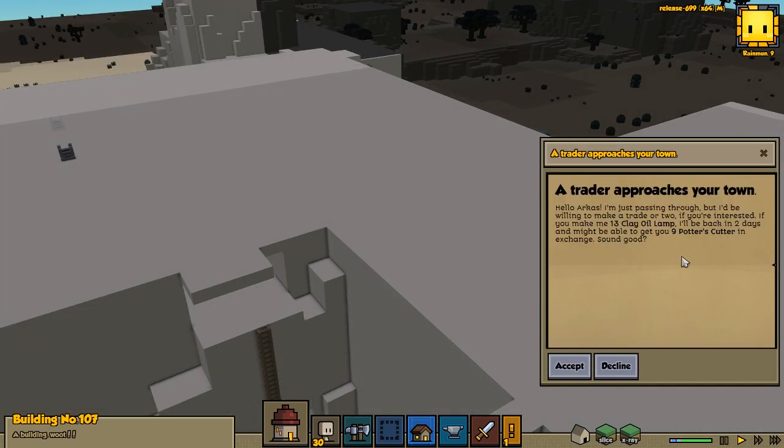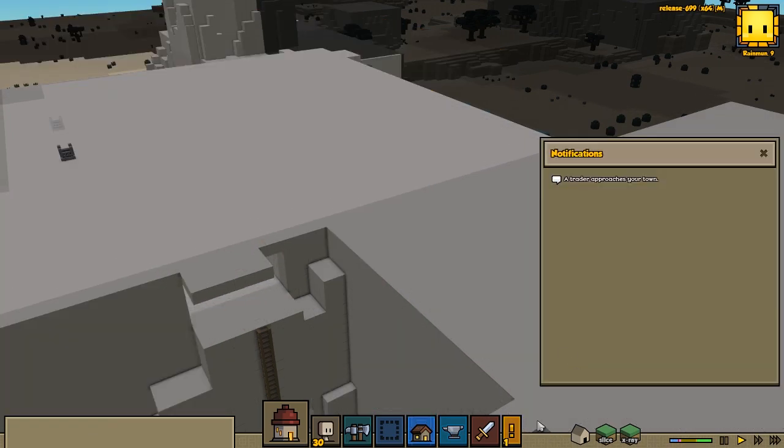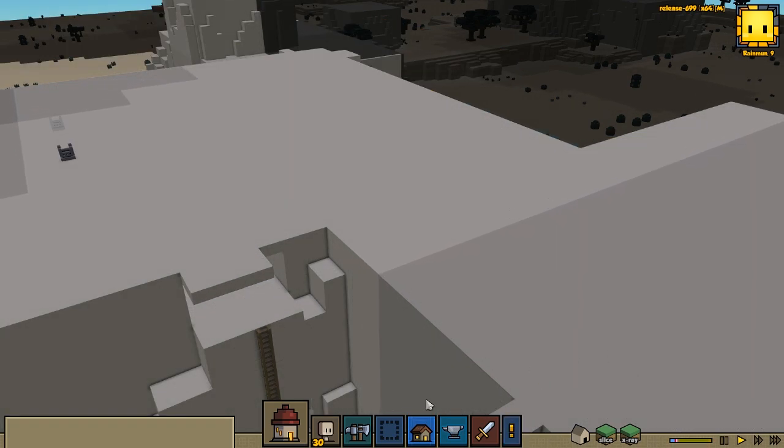We got a trader coming in who wants 13 clay oil lamps and we'd get 9 potter's cutter — wow, 9 tools. We don't really need that, so let's decline that one.